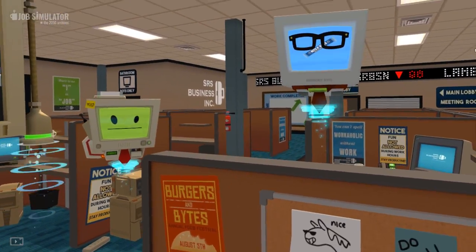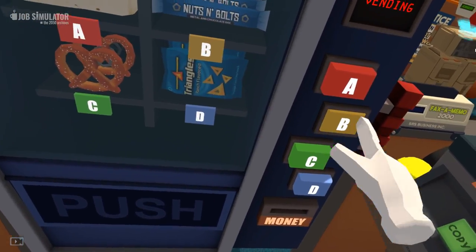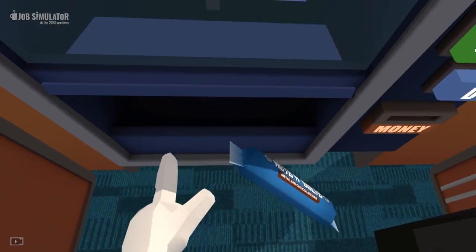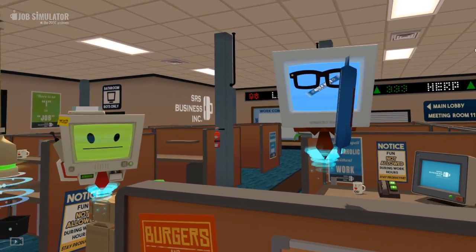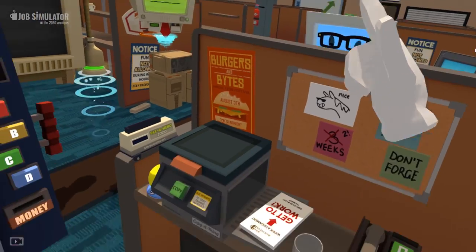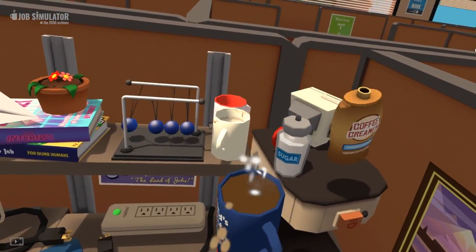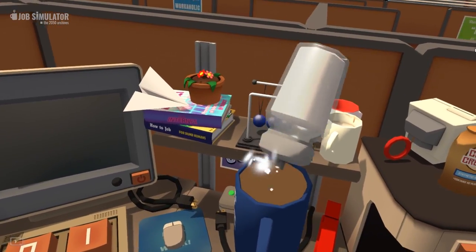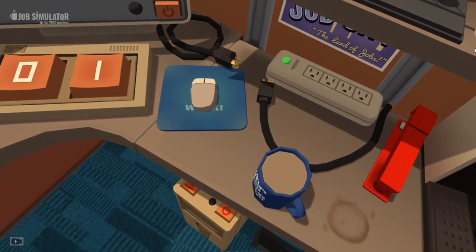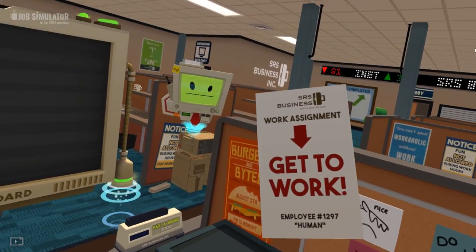Hey co-worker, can you get me a candy bar? Of course, no problem at all! Let's grab a candy bar - nuts and bolts, there we go. This is going to be interesting because I want to get that over to you without dropping it. Come on! Yay! 'Thanks co-worker!' You're welcome! 'Is my coffee ready?' It is - let's have a bit of that, lovely dash of sugar, nothing too much. Let's just place that down there - lovely, I'm raring to go!